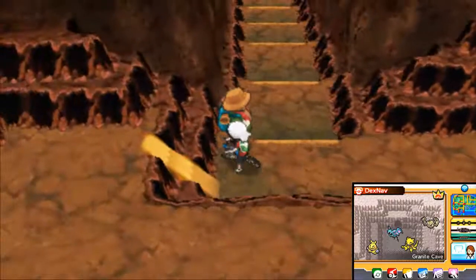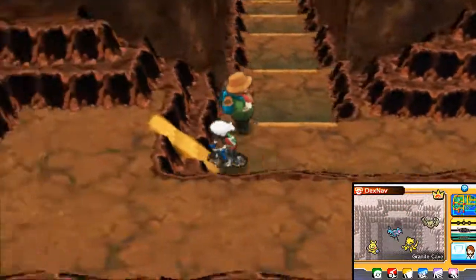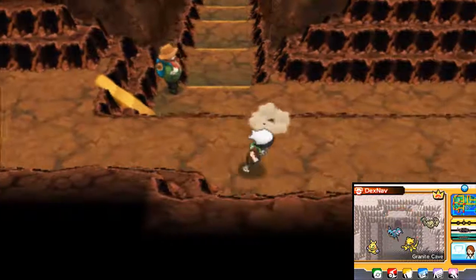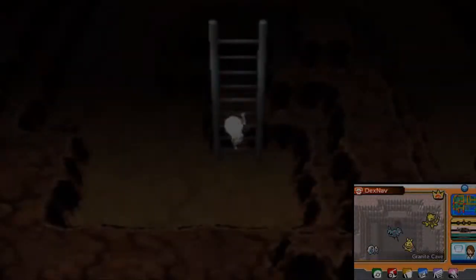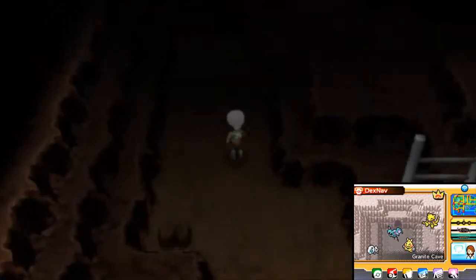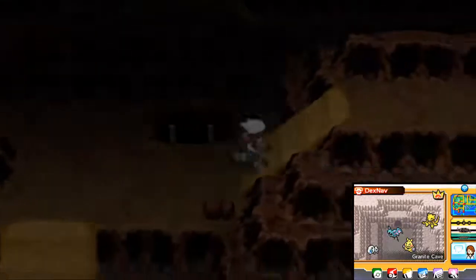I have the Mach Bike and you just want to go right over. Pretty much when you enter the cave, go up to the left and go right up that ramp. That's pretty much it for the Mach Bike, and then just go down these stairs. I'll show you guys exactly where to go — you're going to go up here and then go right up this way.